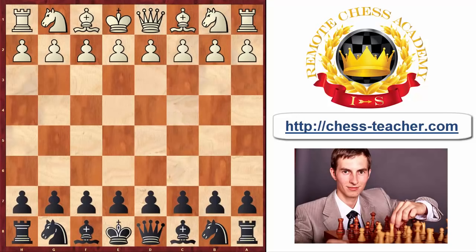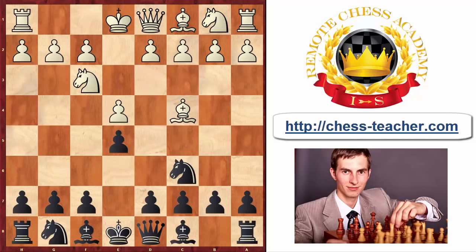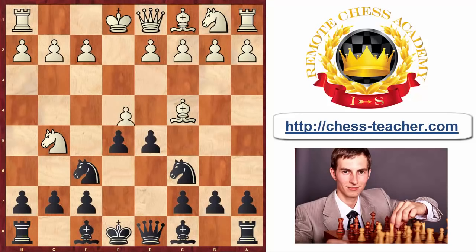If you wish to know more details about the trap we just analyzed, there's a link in the description below — we have a blog post covering it in greater detail. Let's move on to another trap where a similar tactical motif can be executed. This time it's also a more typical line for black: instead of the dubious knight d4 move, after bishop c4 you play the classical knight f6. After white plays knight g5, attacking your f7 square, you continue with d5, and after pawn takes d5, instead of knight a5 you have the tricky move knight to d4.